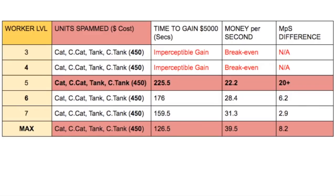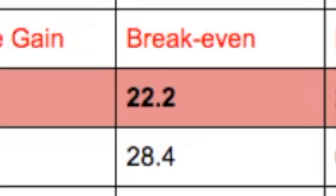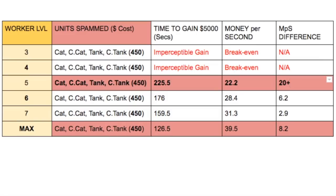Finally, with the four units, your biggest benefit — and necessity really — comes in upgrading your worker cat to level 5. This is the point at which you can actually reliably put out all these units, giving you about 20 monies per second increase, because you can barely make any headway at all with a worker cat level less than that. Hopefully that might be useful information for someone who doesn't have much opportunity to upgrade the worker cat but doesn't want to be making a loss during the battle either.